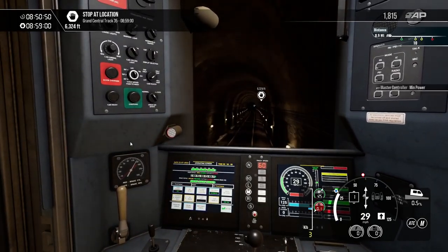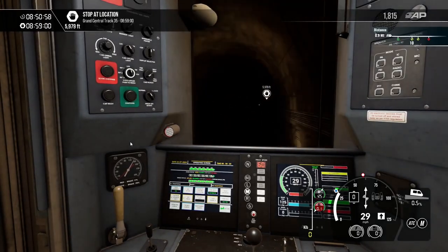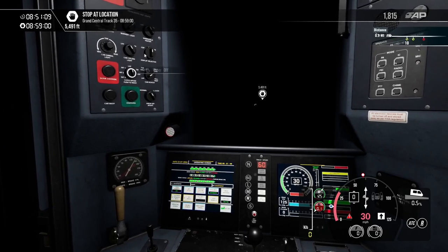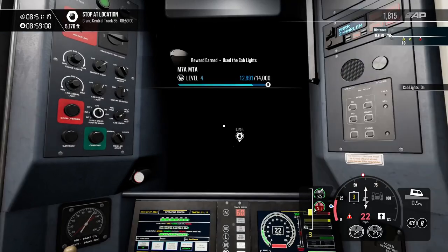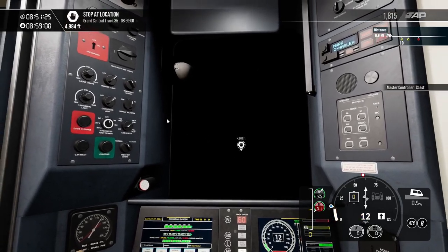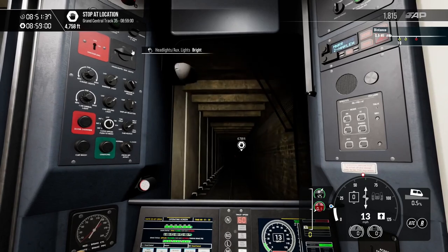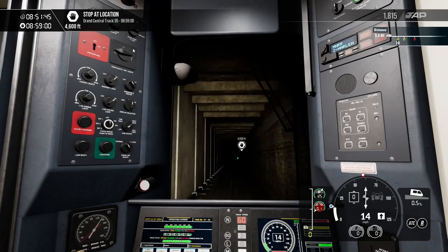We've got a red signal up ahead. I've got one more green, two yellows, and then a red. We're going to sit down here, find our lights — those are our cab lights. Turn our lights to bright. We can only go 15 through here. This is going to be a little long. Here in the tunnel we're underneath — I assume we're somewhere near Central Park.